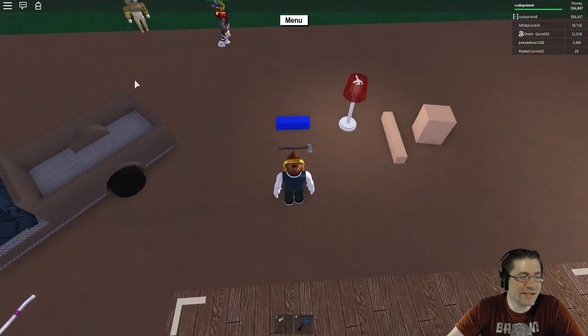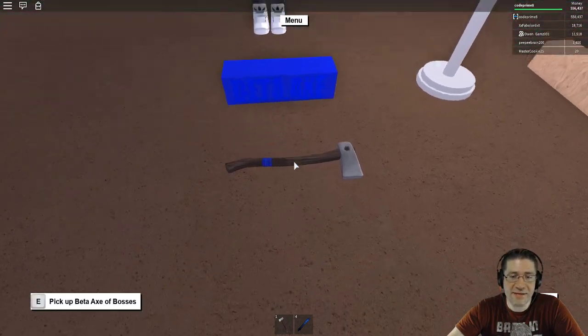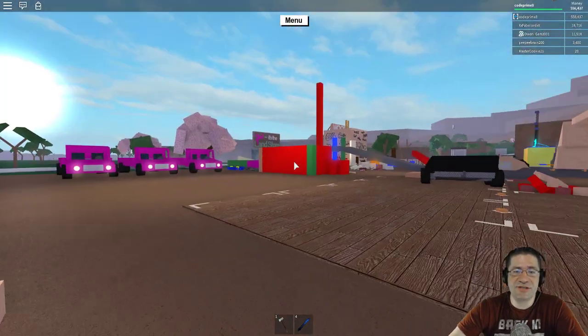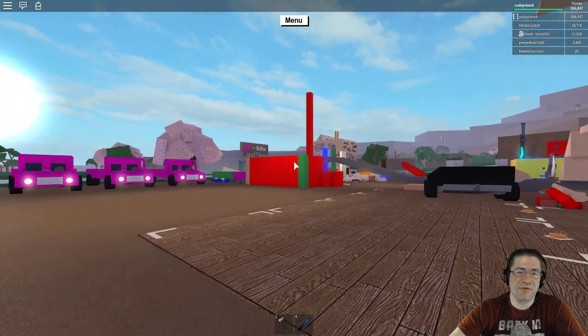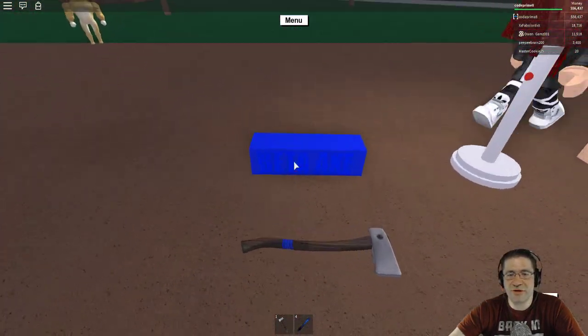Good evening everyone, my name is Heath Haskins, CodePrimate, and this is going to be a quick tutorial over the Beta Axe. The Beta Axe was available during the Beta stage of Lumber Tycoon 2, and it was available from the Wood R Us store. You could purchase it for about $1,100 in-game.